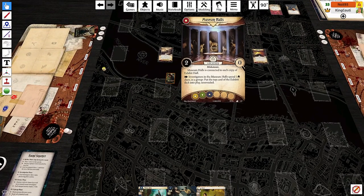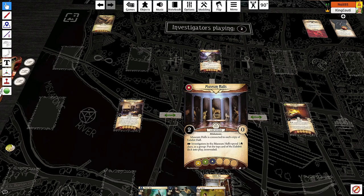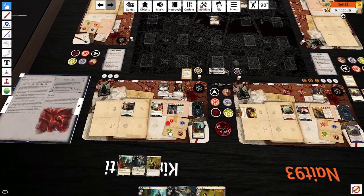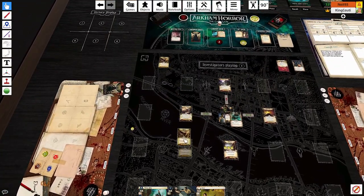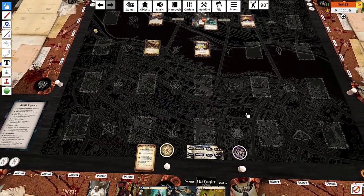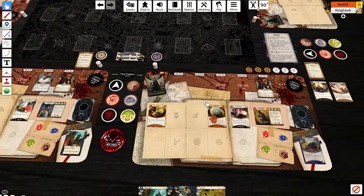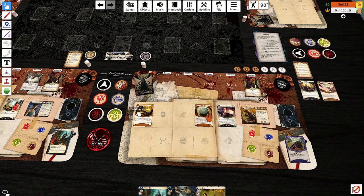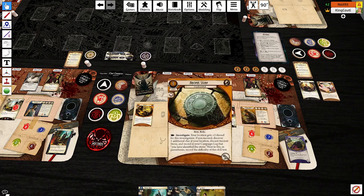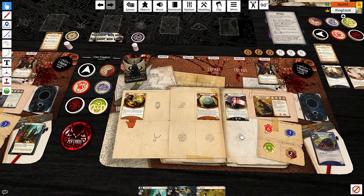Nathan, you're up. Museum halls — as an action, investigators as a group can spend two clues to put the top card of this deck into play. Here, Nathan, you keep one of yours, I'll spend the one I have. The exhibit hall — after you fail skill tests while investigating here, discard an asset you control; shroud is two. Another exhibit hall has shroud five. Would you like to exhaust your field work to gain plus two? We're going to do it this turn. You're at six to five. You fail — you'll have to discard an asset you control. Dr. Armitage, goodbye.